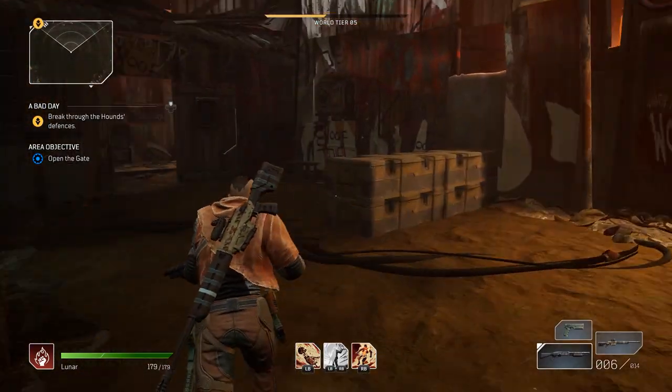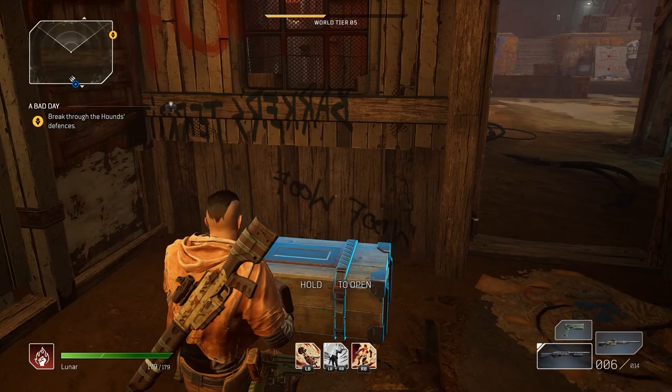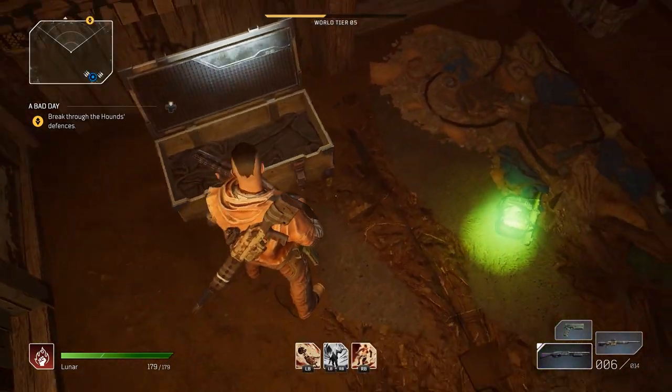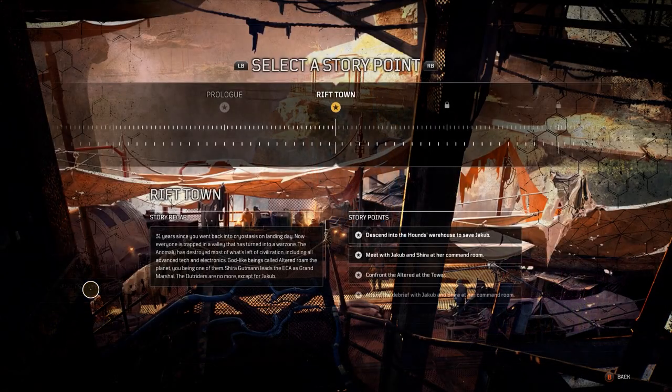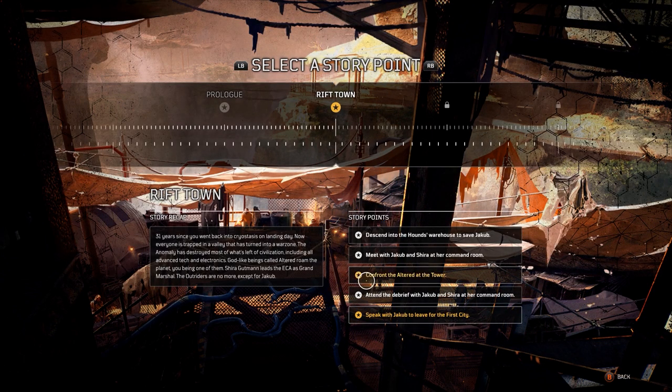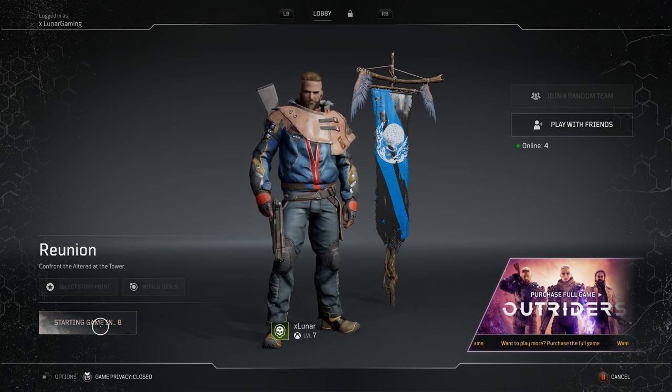Every mission and side mission has loot chests hidden in them, and also some journal entries to collect. You can replay previous missions of the story by selecting a previous point in the lobby. Doing so will reset any chests you previously opened and any ores you have mined, but you will also get back mission rewards.